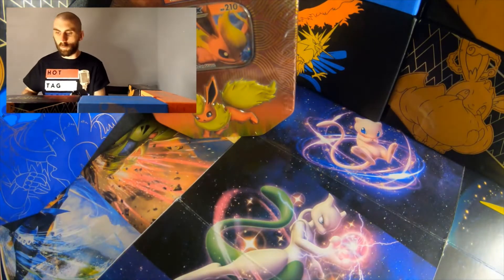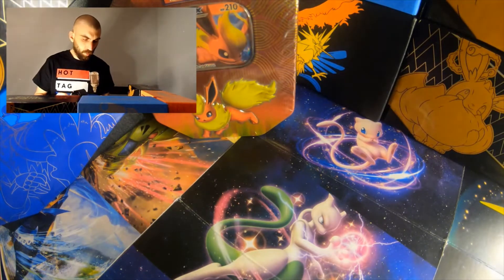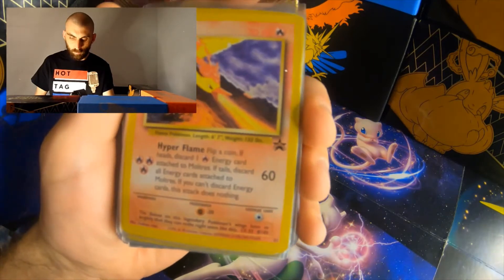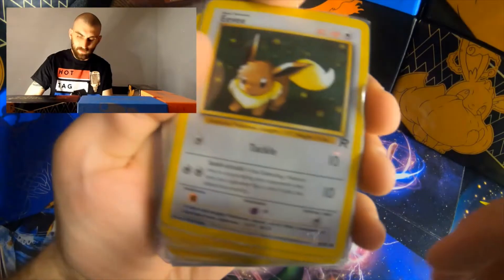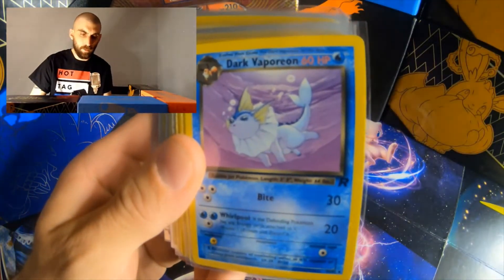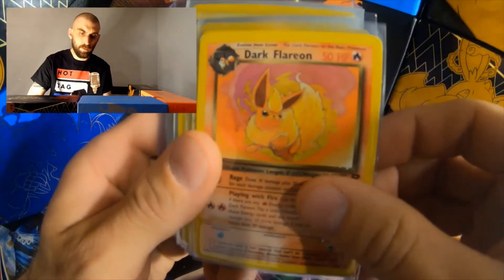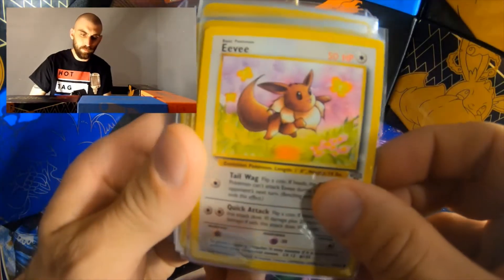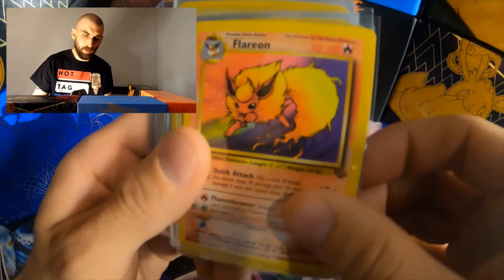Some of the more interesting pickups that we have received are a Blackstar Promo Moltres, a Rocket's Eevee, along with Dark Vaporeon, Dark Jolteon, Dark Flareon, and then we jump to the Jungle Eevee, Vaporeon, Flareon, and Jolteon.